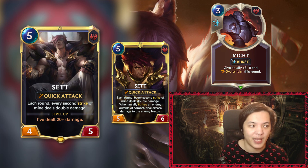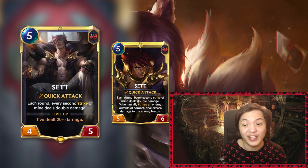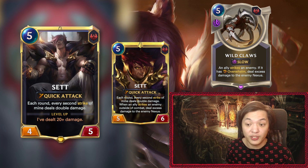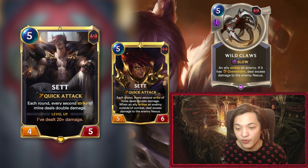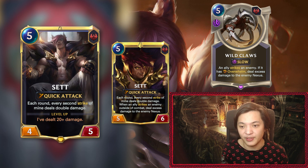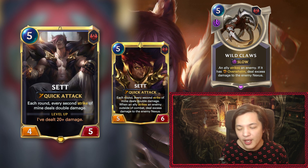Once Set levels up, each round every second strike still deals double damage, and when an ally strikes an enemy outside of combat, the excess damage is dealt to the enemy nexus — essentially like the Claw spell's overwhelm effect outside of combat. The opponent still has counterplay: removing Set, removing the target, countering the spell, frostbite, barrier. It's also important to note that if the unit dies before the strike happens, excess damage won't be dealt to the nexus, just like how the Claw spells worked.